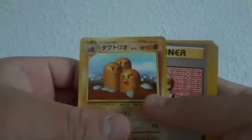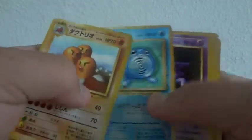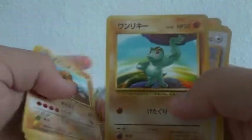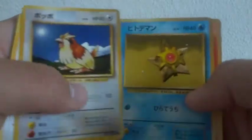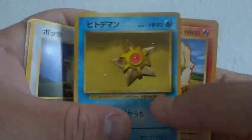A rare trainer, Poliwhirl, Haunter, Metapod, Machoke, Dratini, Pidgey, Staryu, and Growlithe. So that's it for the fifth part — we got one more part of ten, and then that would be it for the booster box. Thanks for watching.